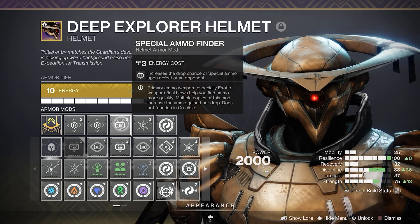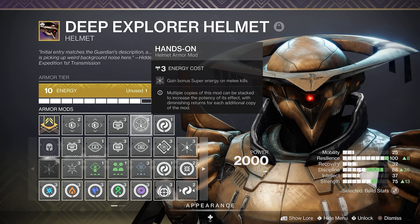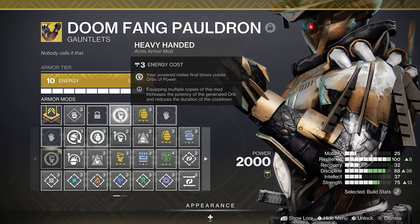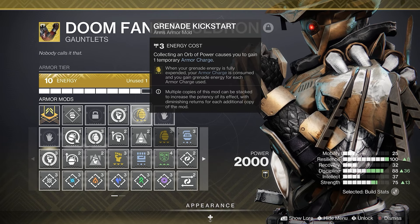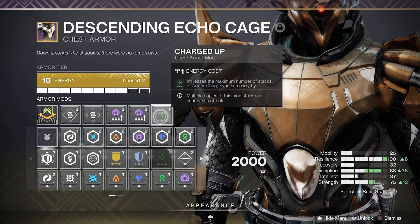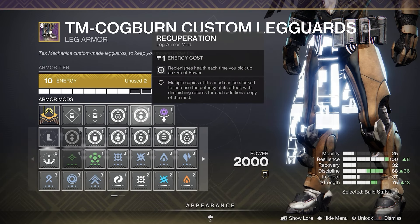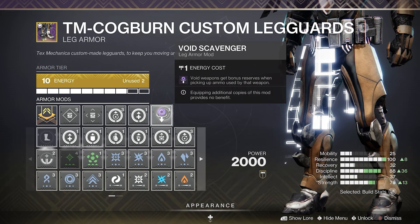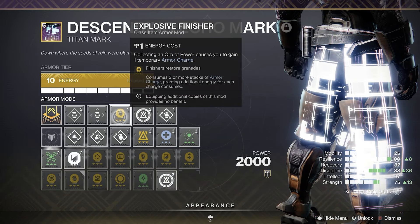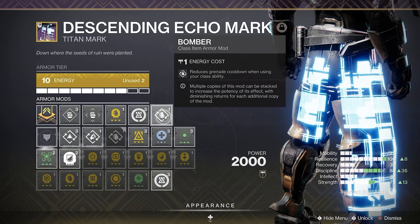For our armor mods: on the head, Special Ammo Finder because we need ammo a lot, Hands On for super generation, and whatever siphon mod works for you — most likely void. On the arms, Heavy Handed for orb generation and Grenade Kickstart to give us even more grenade energy. On the chest, two void reserve mods for ammo and one Charged Up for more armor charges. On the legs, Absolution for ability energy, Recuperation for health, and one scavenger mod for a little bit more ammo. Finally, on the class item: Explosive Finisher for grenade energy in a pinch, Reaper for more orbs, and Bomber for just a pinch more grenade energy.